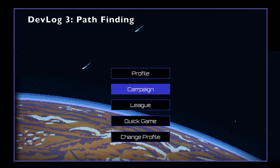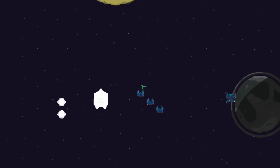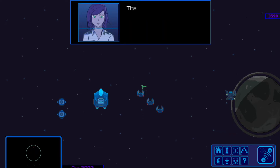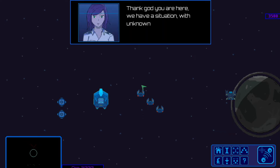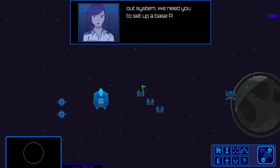Hey guys and girls, welcome back to my third devlog for the game Drone Commander. Today I'm going to be talking a little bit about the hyperspace jumps that you've probably just seen, as well as issues I've been having with pathfinding and other things I've been working on whilst coding up this game.